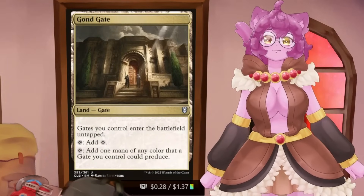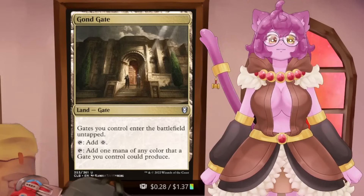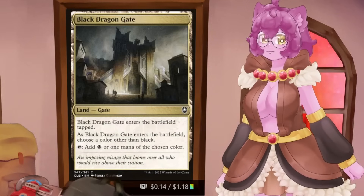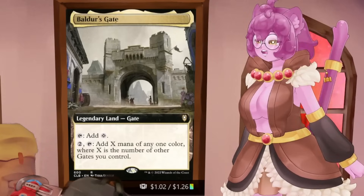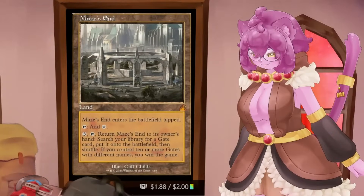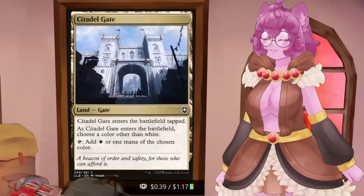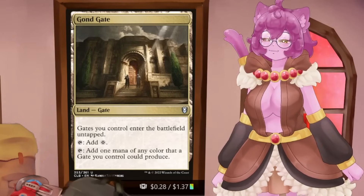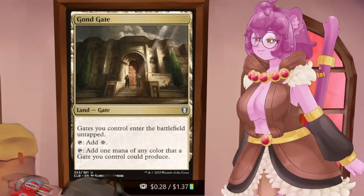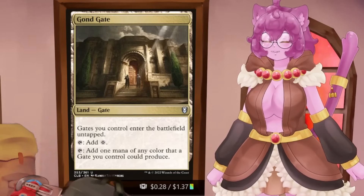The main strategy with gates is to get Gond Gate out as fast as possible. If you can get Gond Gate in the first two or three turns, your gate mana base — which is a budget mana base — feels like a non-budget mana base from that point on, because Gond Gate makes all your gates come into play untapped. So Black Dragon Gate, which lets you select mana of any color, is now an omni land that comes in untapped. Baldur's Gate, which gets you tons of mana, now comes in untapped. If you're playing a five-color deck on a budget, I would highly suggest running a gates base — it is the easiest, smoothest way to make it work.